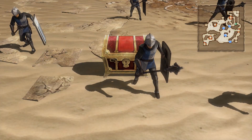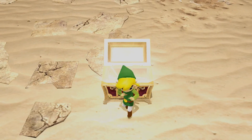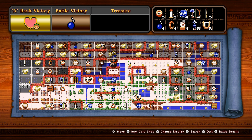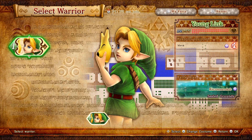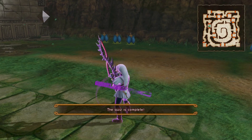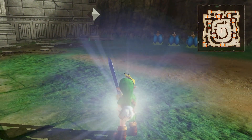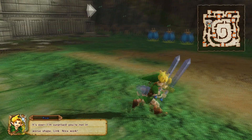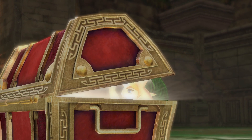If you achieve A rank battle stats, a treasure chest will appear with a full heart container for Toon Link. You can only play this mission as Young Link. If you achieve A rank battle stats, a treasure chest will appear with a full heart container for Young Link.